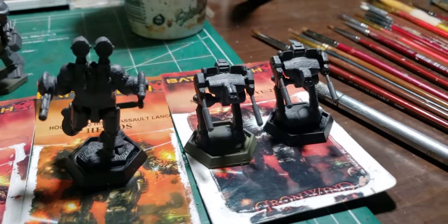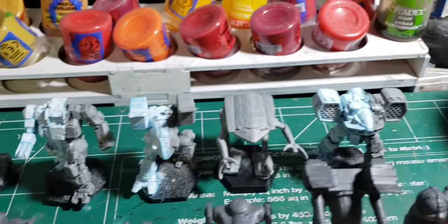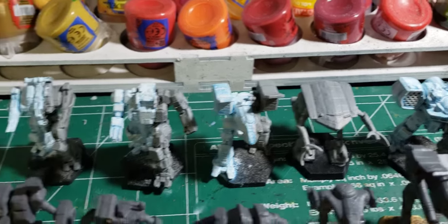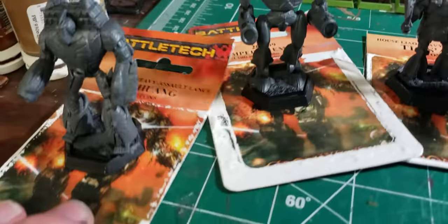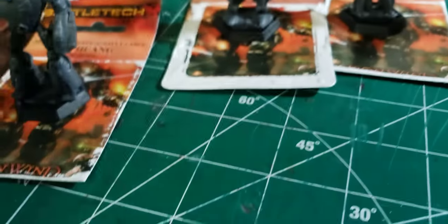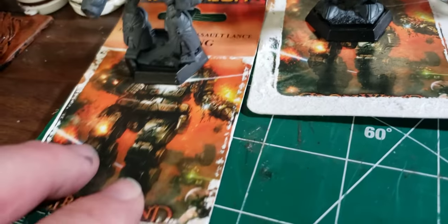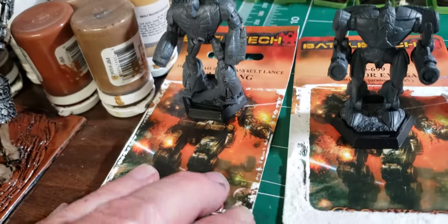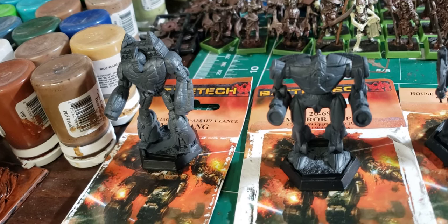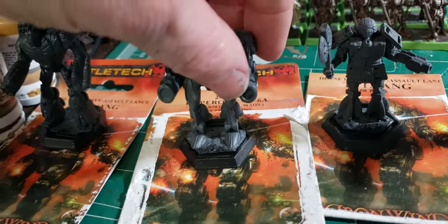All these guys right here are all a commission, along with those guys right there. The back row - those are mine, those are gonna be House Liao, white and blue. I just did them in gray for now. These commission ones are going to be House Lyle, and we have what they call a Yeoman or something like that - a 90-tonner. It's gonna be a big guy for House Lyle, used in the next upcoming campaign - House Davion versus House Lyle.